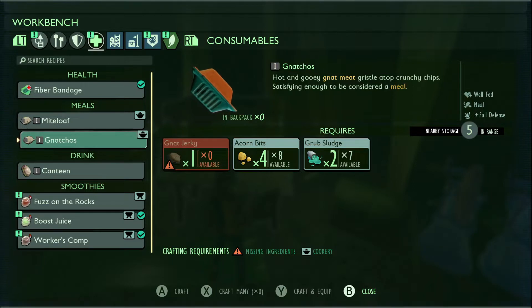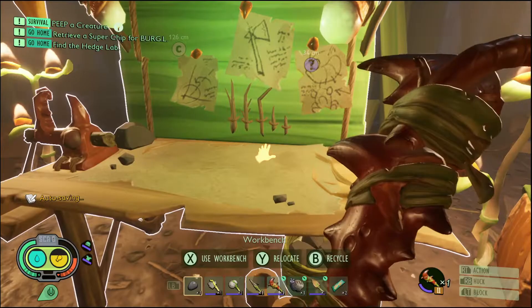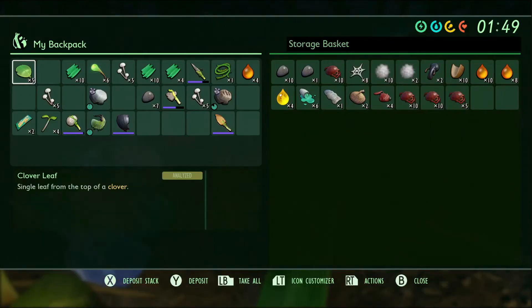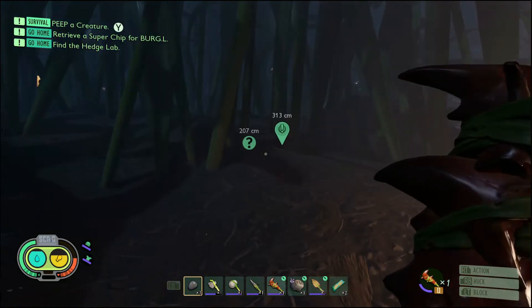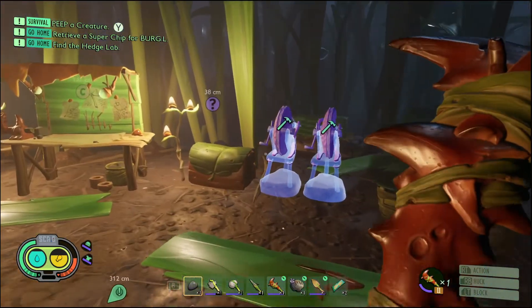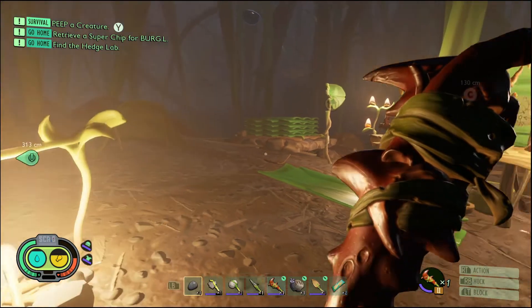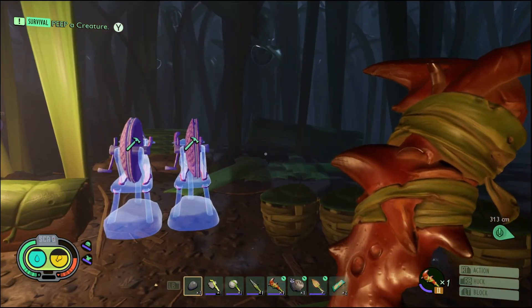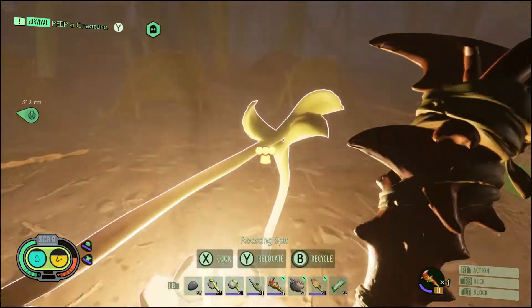Gnat jerky, acorn bits - yo, the best place to get this meal is over there by the tree because you get grubs from digging, acorn bits from all over the place, and gnats are also over there. I'm really tempted to just say screw over here and go back over there and start building. But over there is also really deadly too. I think we should start a base here and then slowly move over there - maybe that's the move. Alright, let's go to sleep.